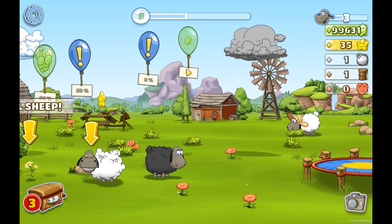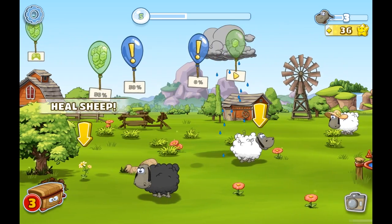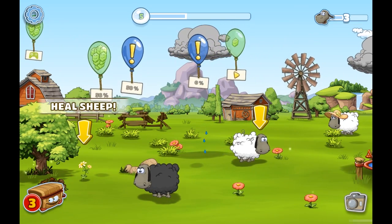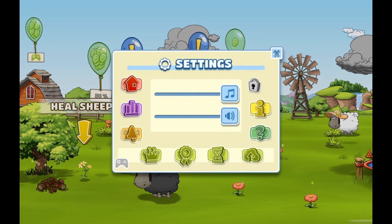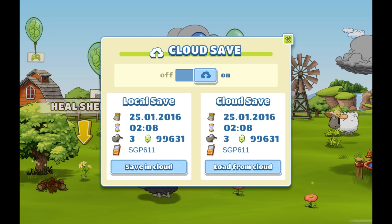Nothing out of the ordinary, but I have a lot to do and I want to continue playing on my new device. So let's start up the settings menu again, go into the CloudSave menu, wait a second, and save our save game in the cloud. The save game should be stored in the cloud now.